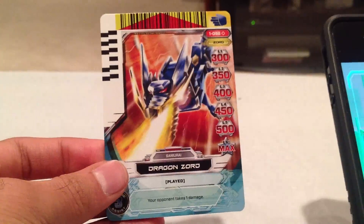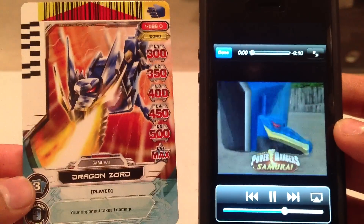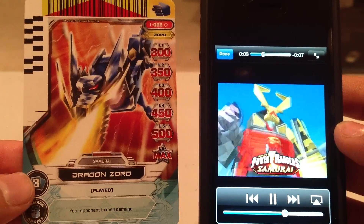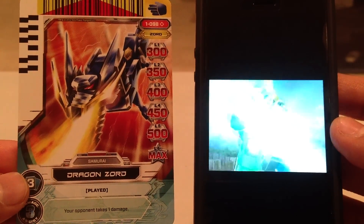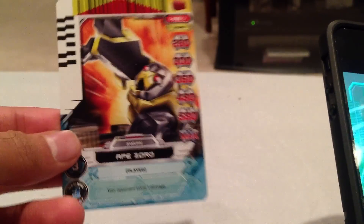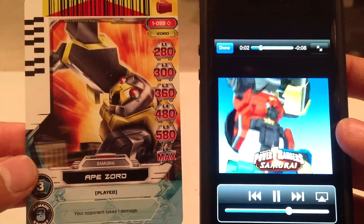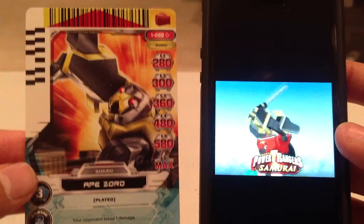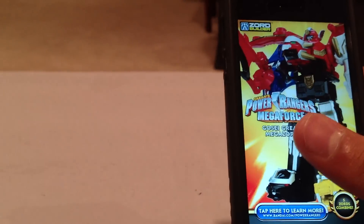Card number 98, the Dragonzord — the Blue Ranger Zord — and the Samurai. That clip was completely unrelated to the Dragonzord, but okay. Card number 99, the Yellow Ranger's Ape Zord. I think that was the same clip, actually. So it seems the individual Zords don't get any special clips. That's interesting.